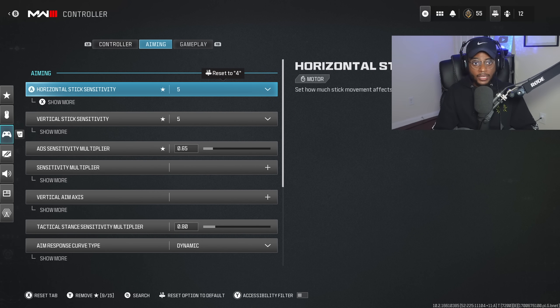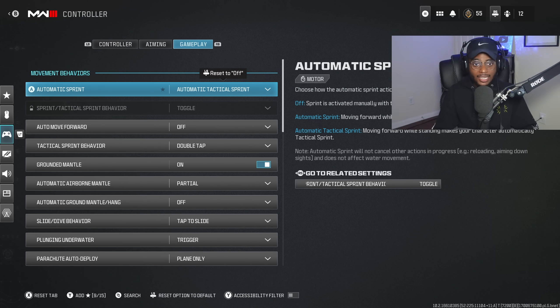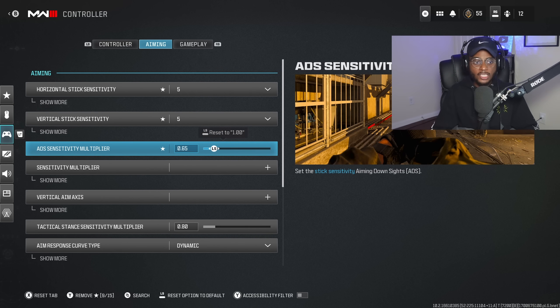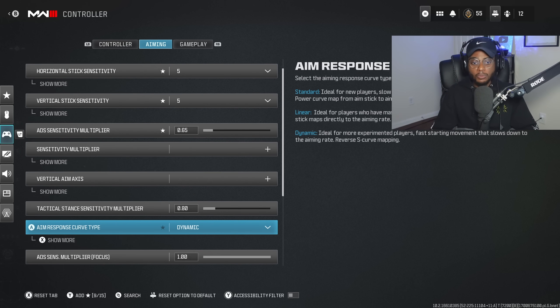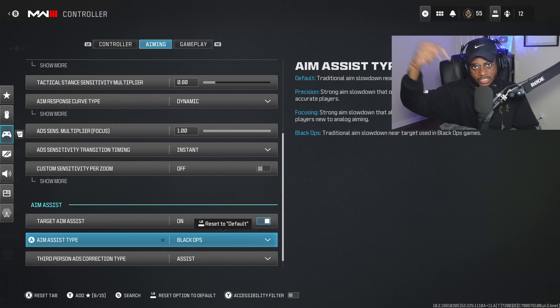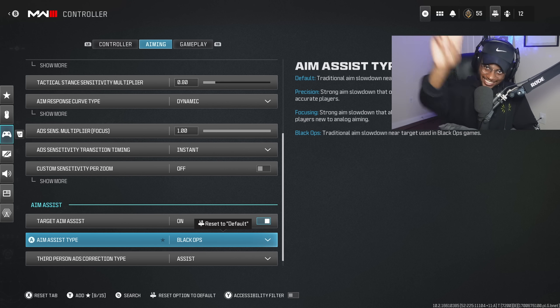Under the gameplay and aiming settings, I recommend playing with the sensitivity window 4 to 6. Make sure you bump down your ADS sensitivity multiplayer to 0.65 and make sure you're playing on Dynamic with Black Ops. You're going to see a tremendous change immediately. If this video helps you guys out, let me know down in the comments section. Drop a like on the vid, subscribe to the channel, turn on those post notifications, and I'll catch you guys in the next one. Hopefully this helps. Deuces.